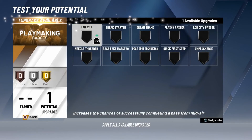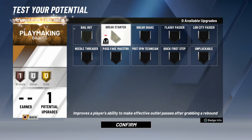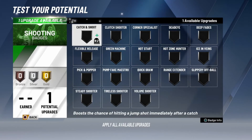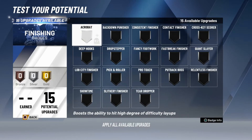For playmaking badges, you have a lot you can upgrade. Brake Starter is gonna help, especially for Pro-Am — even on bronze it doesn't really matter, it's gonna help. Next thing I recommend upgrading is Catch and Shoot, at least on bronze. If you want to change anything you can — I'm just showing y'all what I think.